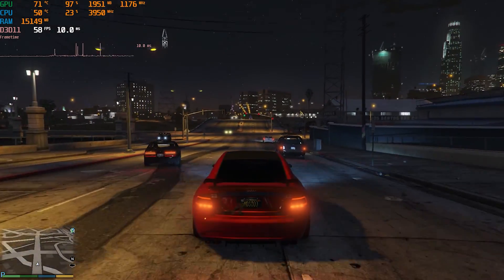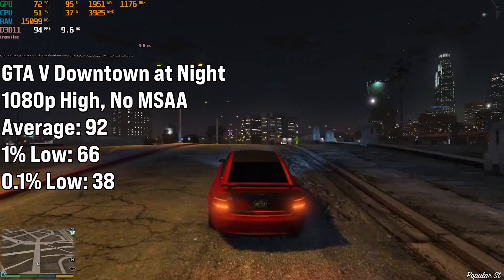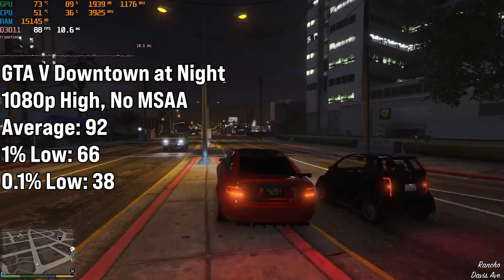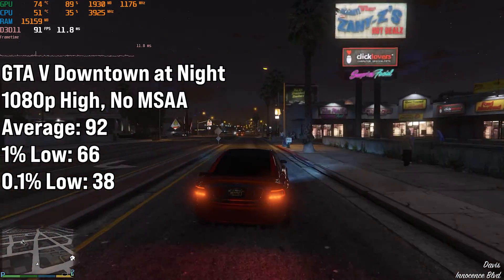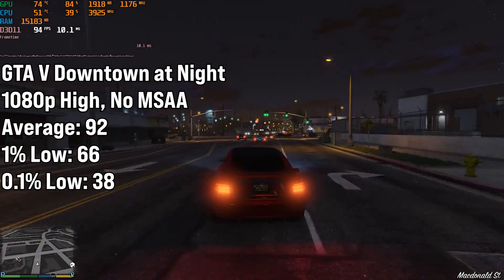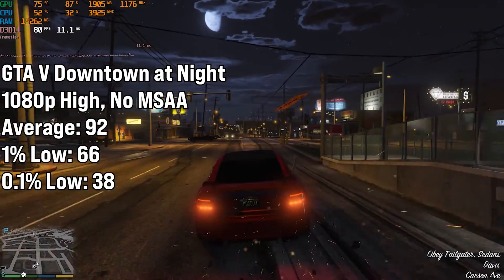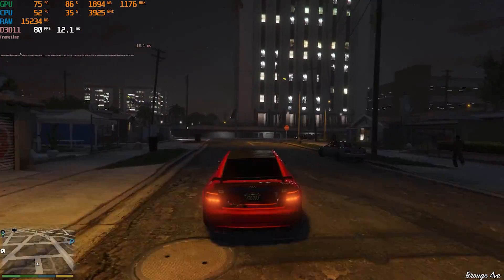The next game in the benchmark is GTA 5, and it did pretty well. Bagging 92 FPS while going through downtown on high settings. The benchmarking was done in story mode, which tends to be a bit more optimized than online — online tends to run quite a bit worse no matter what. But judging from this, it won't be detrimental to the player experience. There was also no stutter to report on GTA, so everything's all good there.